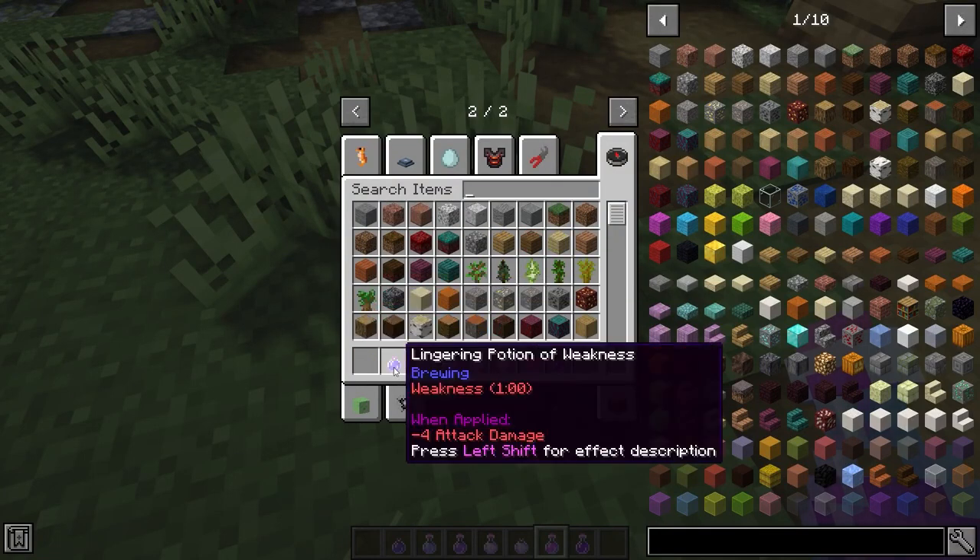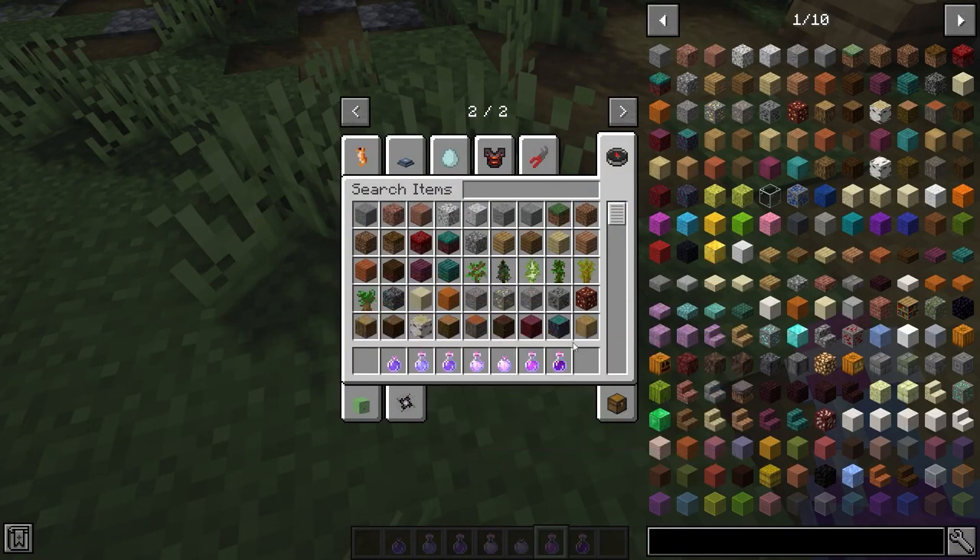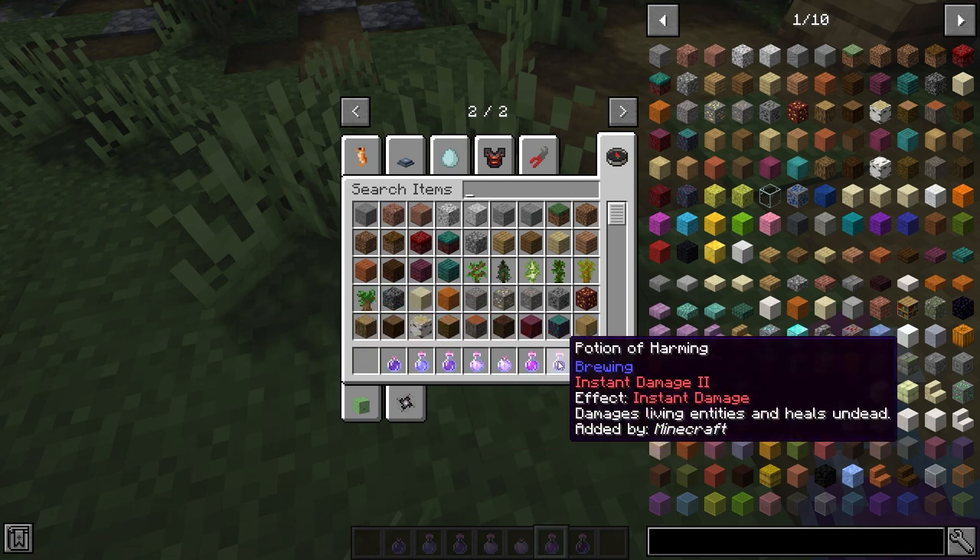This next Minecraft mod is called Potion Descriptions. If you aren't sure what a potion does, you can click Shift on the potion and it'll tell you what it does.